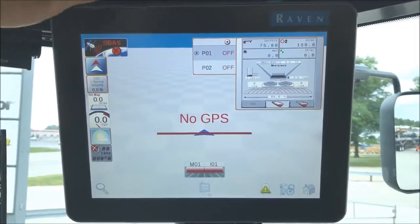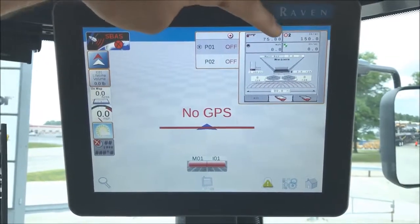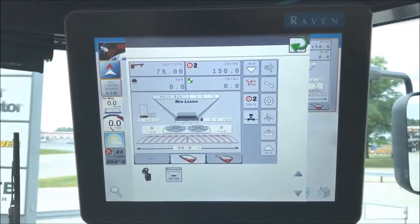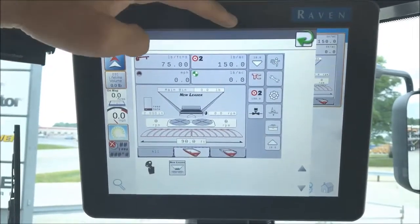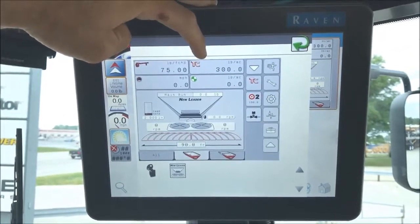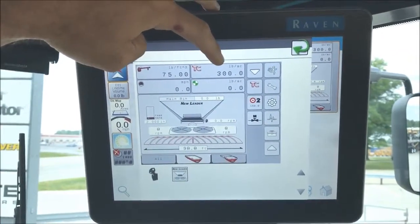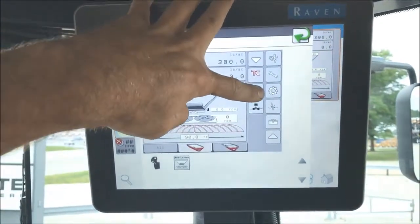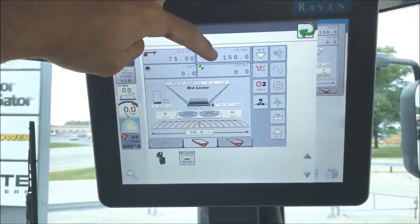Once you're on the main screen, if you click on the New Leader Virtual Terminal box here, it'll expand. The numbers we put in originally are now pre-populated into the task controller. This number cannot be edited, but for target rate number two, if you press that, you can edit this number.